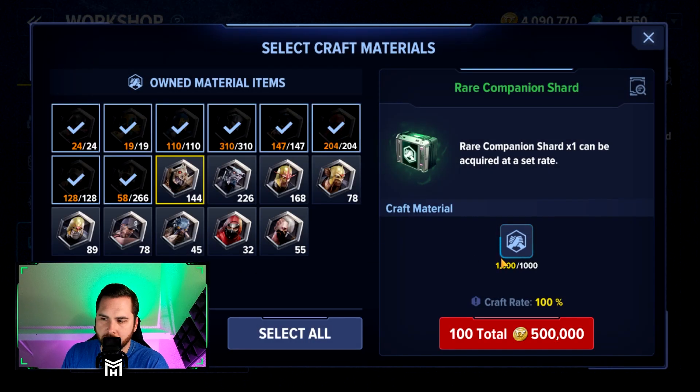It looks like the max you can combine at any one time is a thousand for a grand total of 100 rare companion shards, which is pretty awesome. It's going to cost a decent penny — that is half a million gold. Again, gold is not as hard to come across as it used to be. The training ground is a great spot to grind gold as well as basically anything else. Let's go ahead and do it and see how lucky I get.